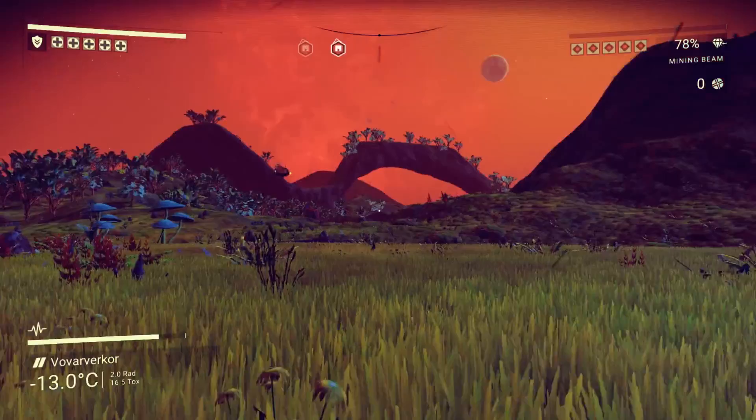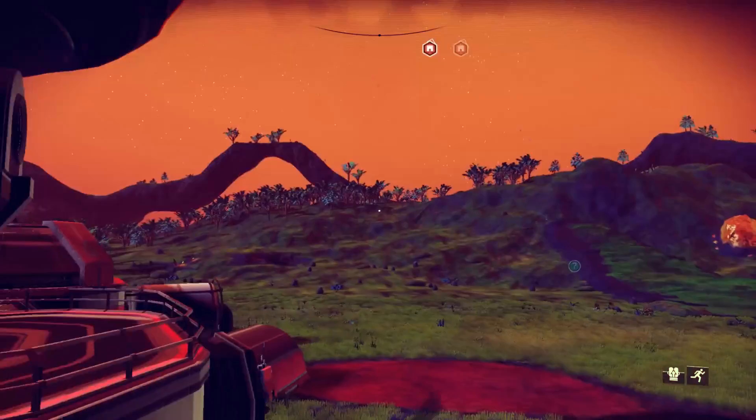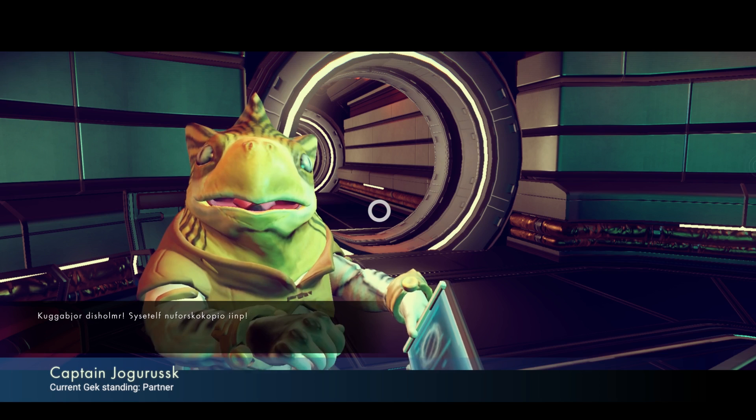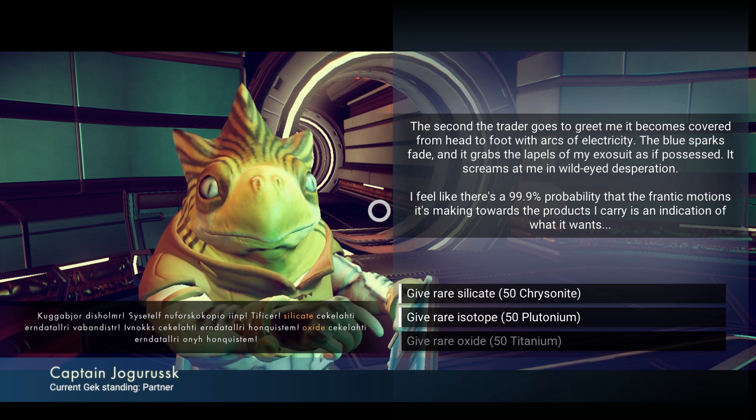I do want to check this place out before I leave, just in case there's something important I missed. I really wish it would be daytime so you guys can see. I've been waiting quite a while and it hasn't turned. Let's see what this NPC has to say — Captain Jagu Rusk. The second the trainer goes to greet me, it becomes covered from head to foot with arcs of electricity. The blue sparks fade and it grabs the lapels of my exosuit as if possessed.